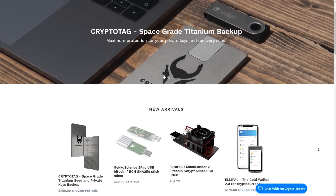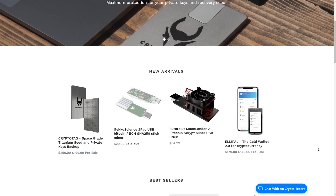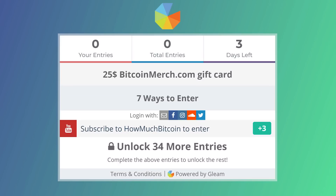For the giveaway, I'm giving away four different gift cards — $25 each — to shop at bitcoinmerge.com. Sometimes you get free shipping, so you can really buy cool stuff like hats, shirts that I designed, Bitcoin mining equipment, whatever you wish. All you have to do to enter is check the link below, go in, do a few tasks, and you'll have more chances to win.